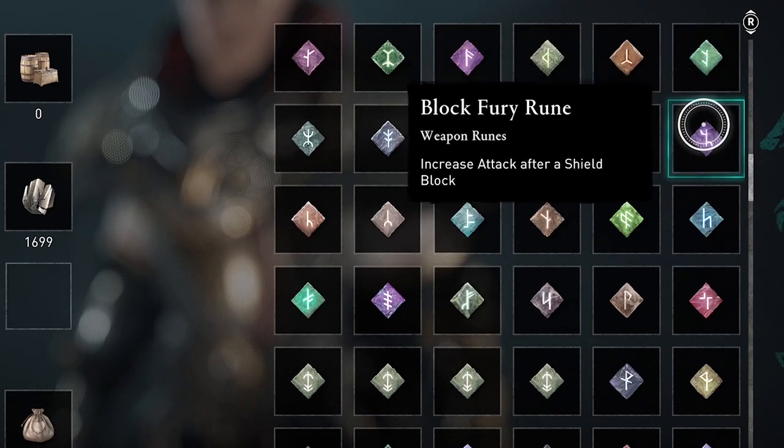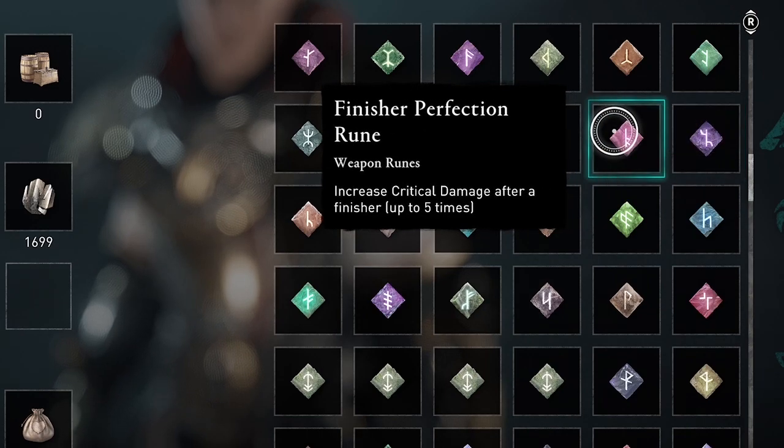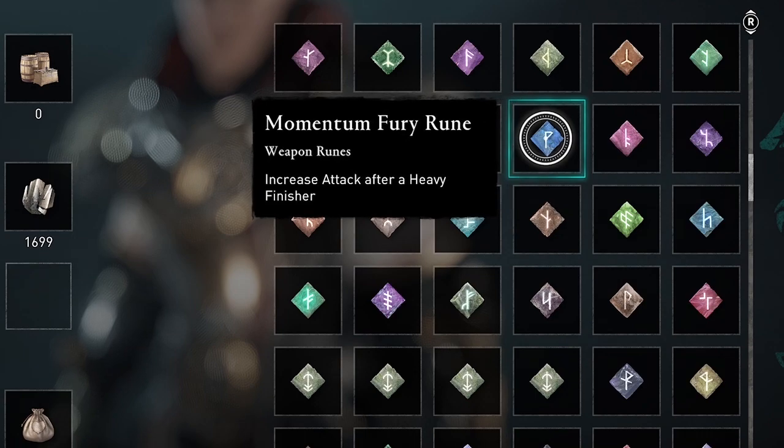The other way you can get these rare runes is once you reach settlement level six, you can buy them from the vendor — from any vendor.